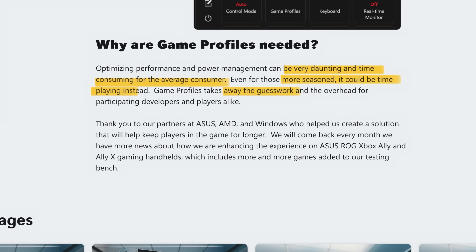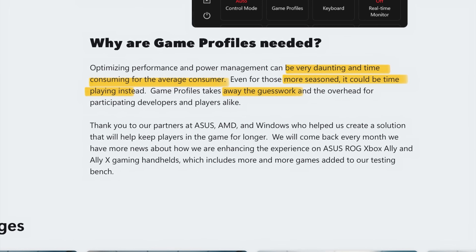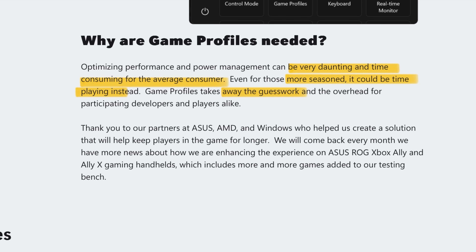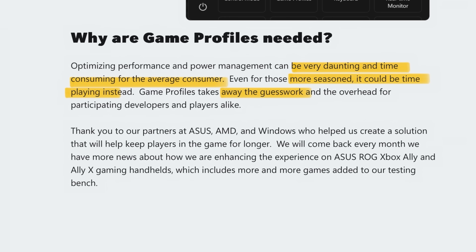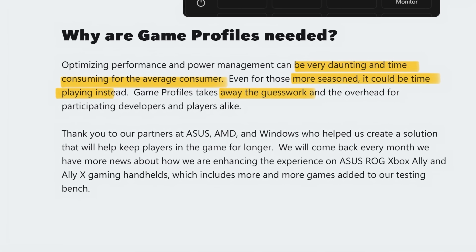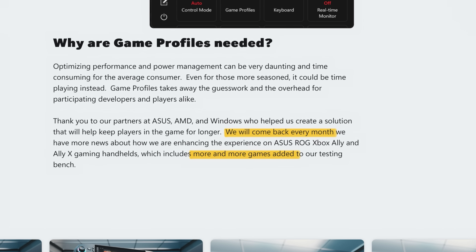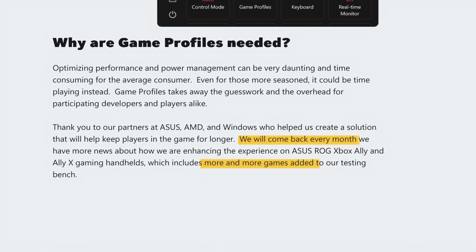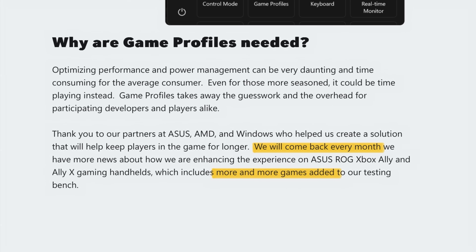At nine is why these default game profiles are needed — the Xbox blog states that optimizing games can be a very daunting and time-consuming task for the average gamer, with even seasoned PC gamers spending time away from actually playing. These new game profiles take away a lot of the guesswork so we can enjoy games better. And finally at ten is that the official Xbox blog will let us know every month as many more games get added over time, so make sure you're subscribed to the channel.